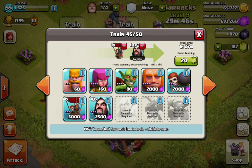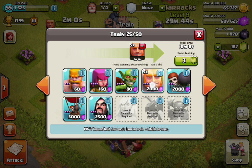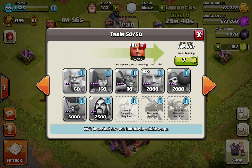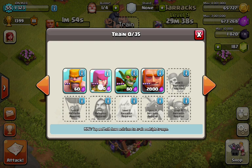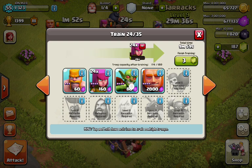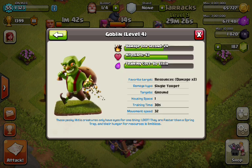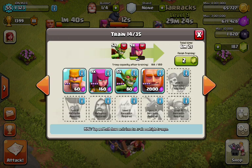After that, you're going to add one balloon just in case you get the opportunity to use it. Then you'll add ten giants, where your healer is going to help out. Finally, try to even out wizards and goblins — get just as many goblins as you have wizards.